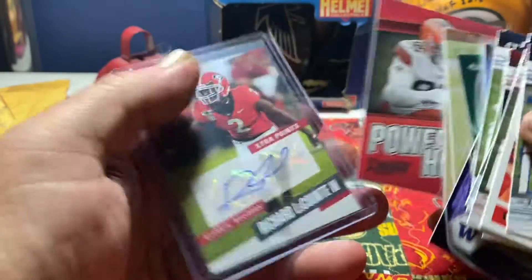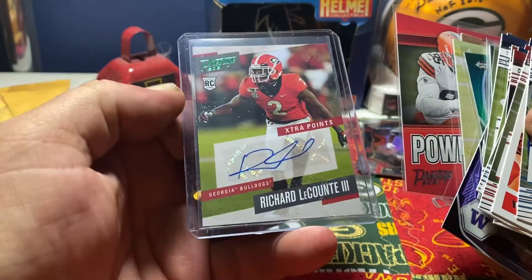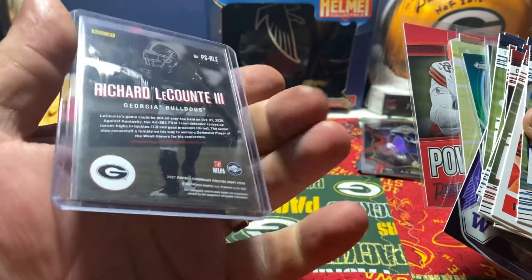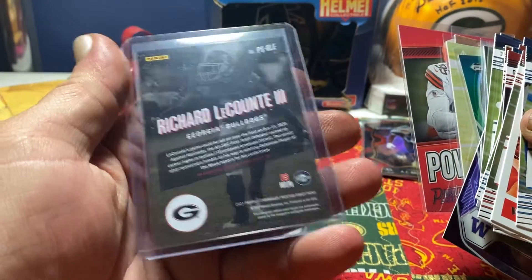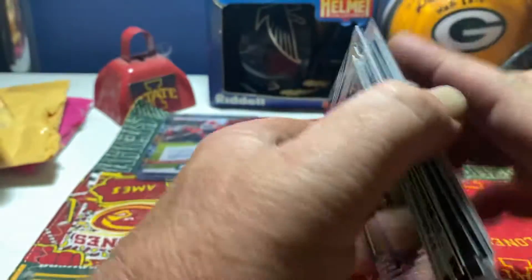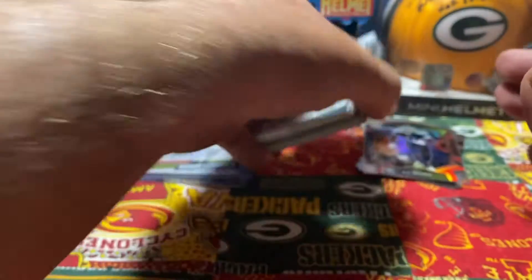Powerhouse Nick Chubb — this guy is a Lion. Richard LeCount III, auto. Not too bad. That was a pretty decent break.